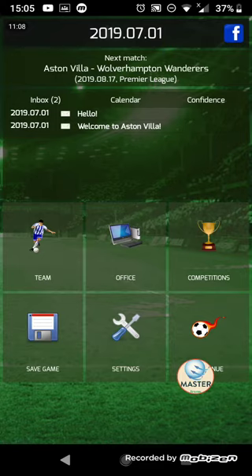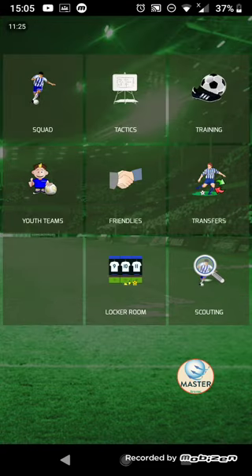Here is your in-game home screen. You have got nine different options and we'll go through all of them. First off, we'll go into Team, where you are presented with a further eight options.